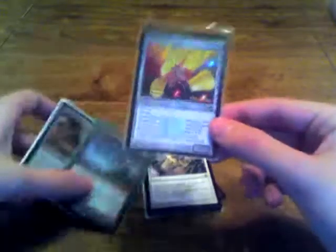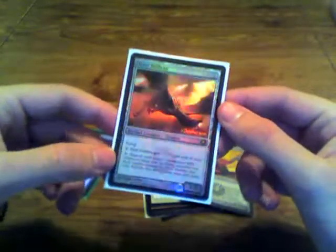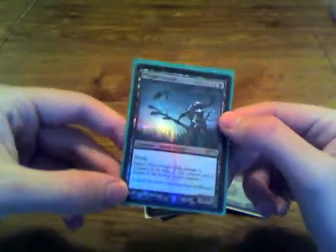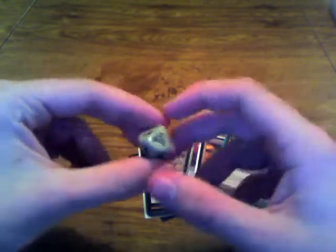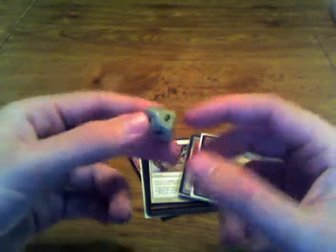I managed to get enough points for three promos. I got the Thopter Assembly promo, so that's pretty cool. And then I got the Steel Hellkite promo from the Scars launch party — I didn't have one, so it was nice that I got to pick that up. And then I also got a Plague Stinger promo — I don't know what this is the promo for, probably just the FNM or something. And afterwards they were giving away prizes and I got one of the D10 poison counter dice with the skull and crossbones, so that's cool.